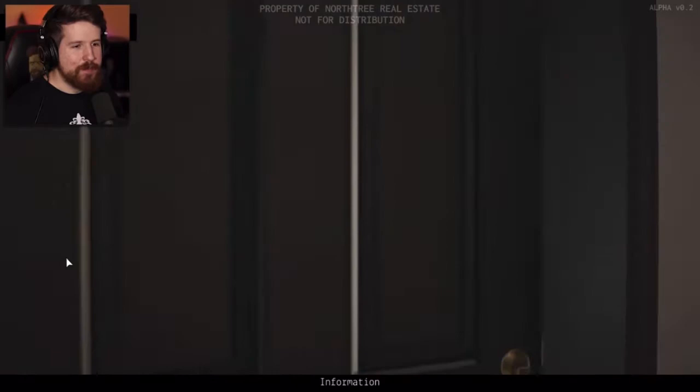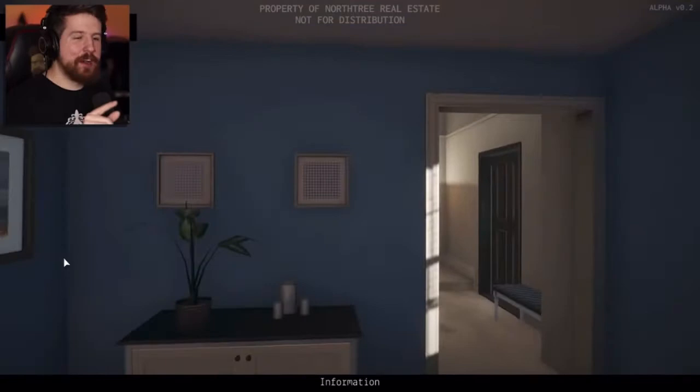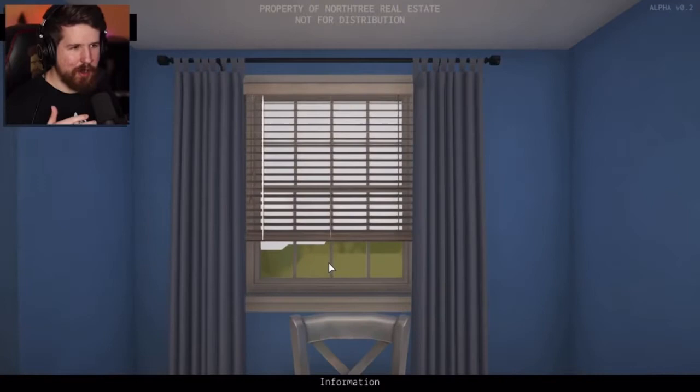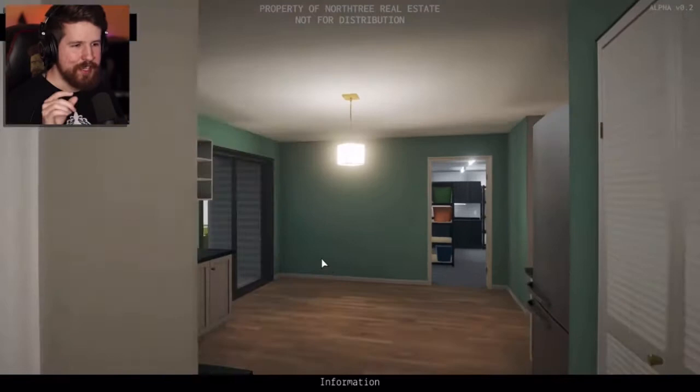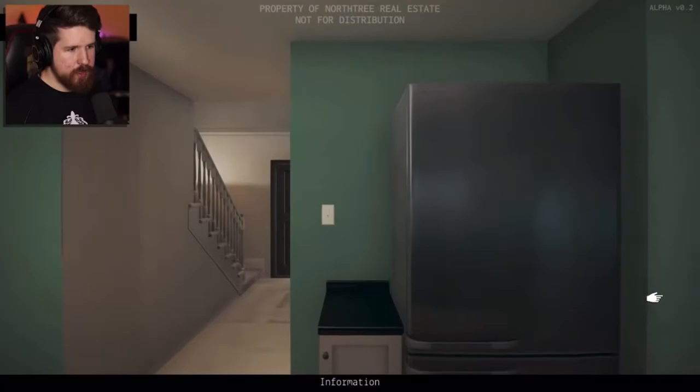It looks exactly like it does in most games. So this is the house from House Party, among many other games. I actually made a video all about how this asset is used in so many games. Now this is a little different — this is the garage right here. There's an optional room that can be right in front of you here, instead of just the garage and a wall. The western-looking house.